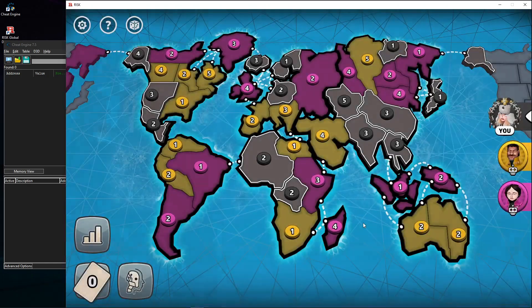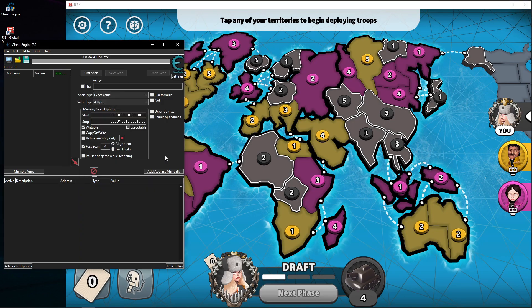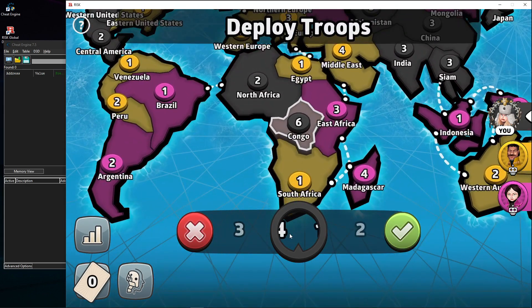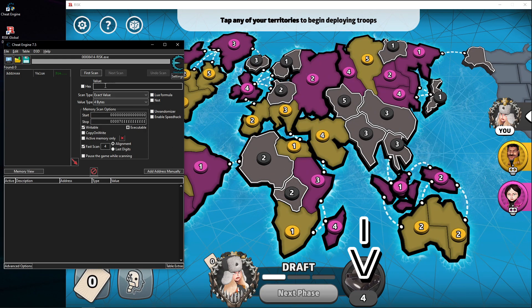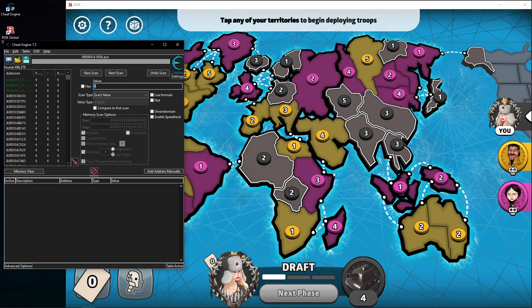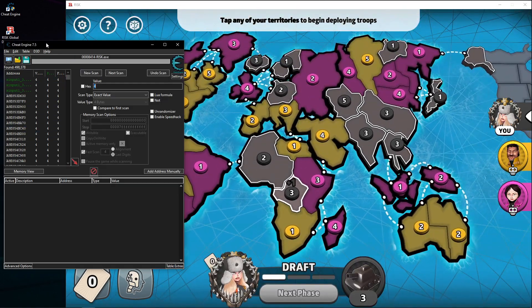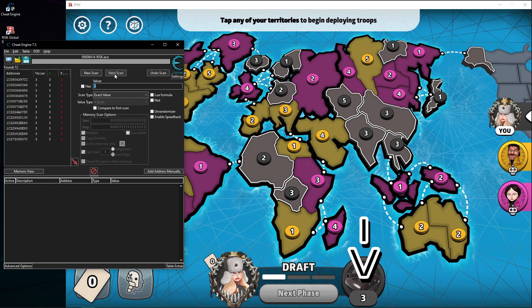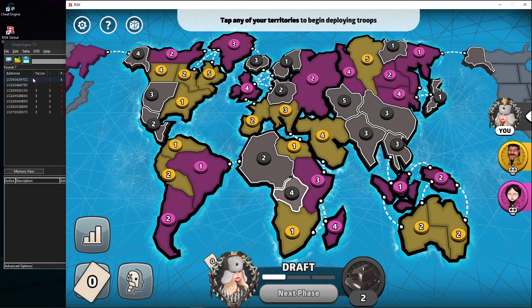I'm gonna show you how to do it in a secret way. First of all, scan for the value we need. We're gonna scan for four, then drop one and scan for three. Let me scan again, drop one more — and there we have it.